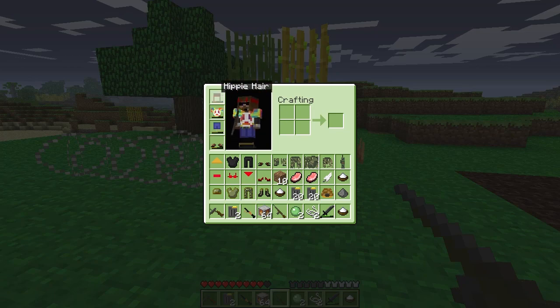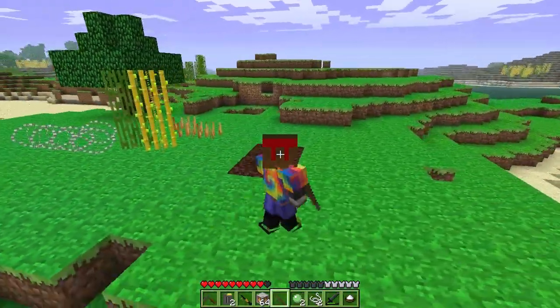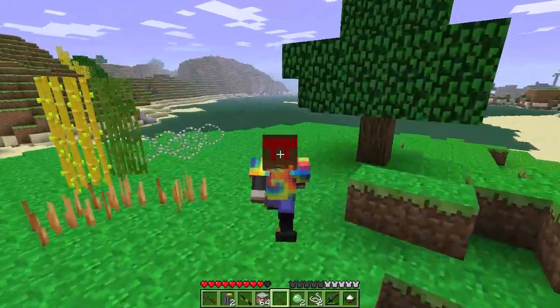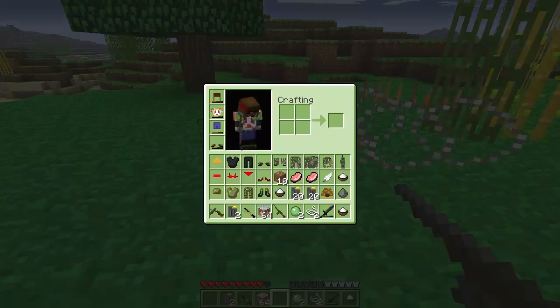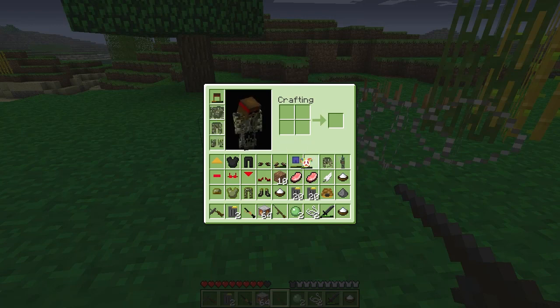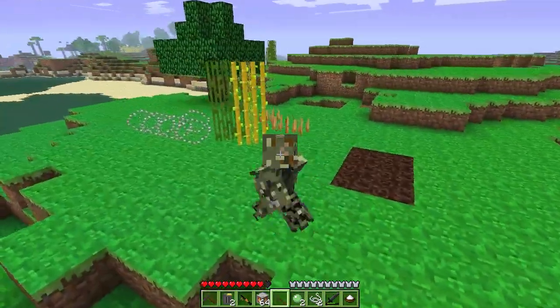So essentially what we're looking at here is me in my hippie gear — yes, this is part of the mod. Real hippie, man. I've also looked at what else we've got: there's a ghillie suit — shoes, pants, chest piece and the helm. Here's the ghillie suit. Looks pretty damn cool.